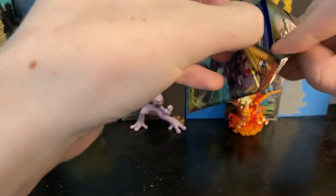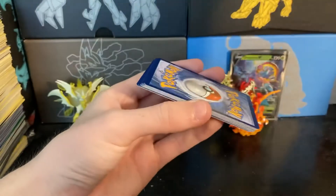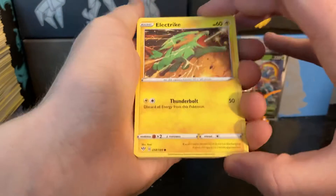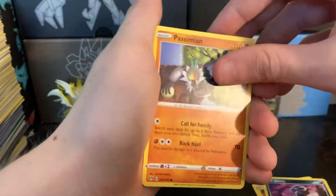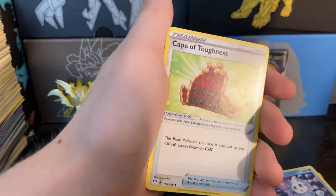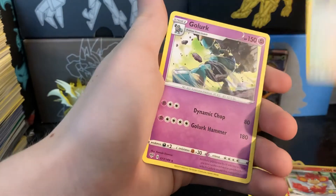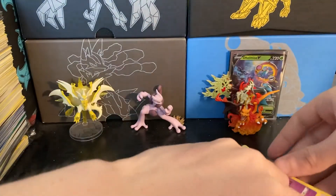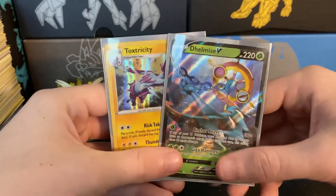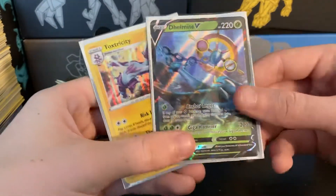Last pack. Can we get anything out of it? On an Electric energy, a Dino, Passimian, a Pikachu, a Vanillish, Vanillite ice cream, Leaf Energy, Cape of Toughness, Vibrava, Simisear, Squawkabilly, and Golurk — regular rare. At least this time we got one of the V's — we got a V dude. Delmise, or De Hell Missy. And we have the Toxtricity which also looks nice.